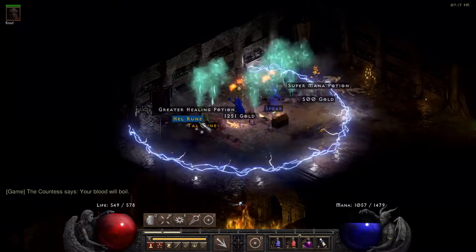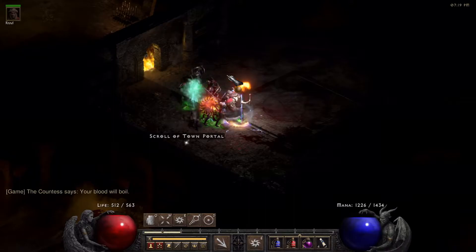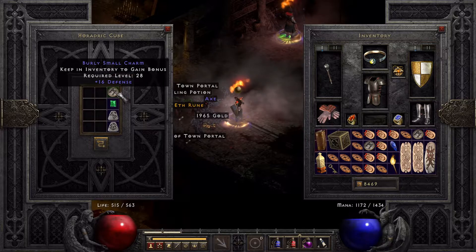Round 7: another Hell rune and 12. Round 8, and that's a really good small charm. This is good.